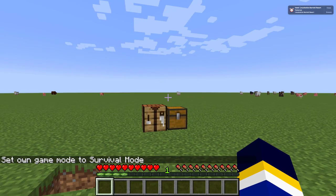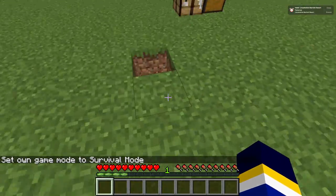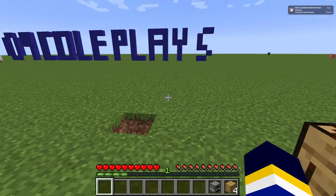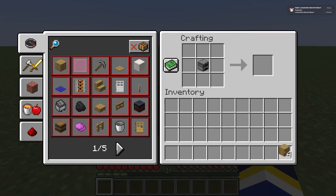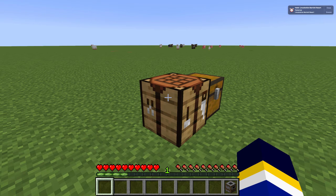Number two: the smoker. The smoker was added to Minecraft 1.14 as well. To craft it, you need stripped logs — any kind: oak, spruce, dark wood, your choice. Put the furnace in the middle, then put the stripped logs diagonally around it, and you will get the smoker.